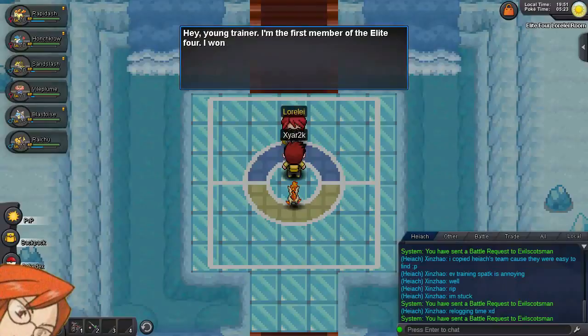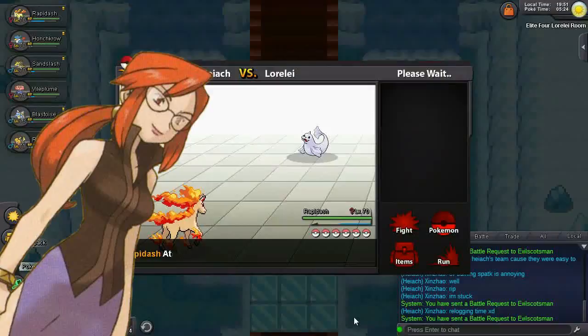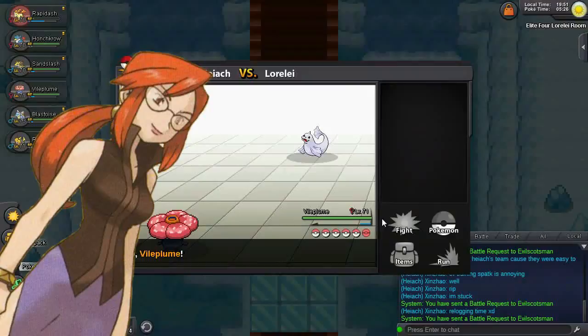Your first opponent will be Lorelei. She specializes in Ice Pokemon, which is ironic as four out of the five of them are also Water-types. So if you have a decent and very fast Electric-type, Lorelei will probably be no problem for you. Grass is the other type that's good against Water, but with most of her team boasting a half Ice-type too, you'd be better off avoiding it. Same for Fire — although Ice is weak against it, most of her Pokemon will have a Water-type too. Fighting and Steel are viable though, being the other types that beat Ice.